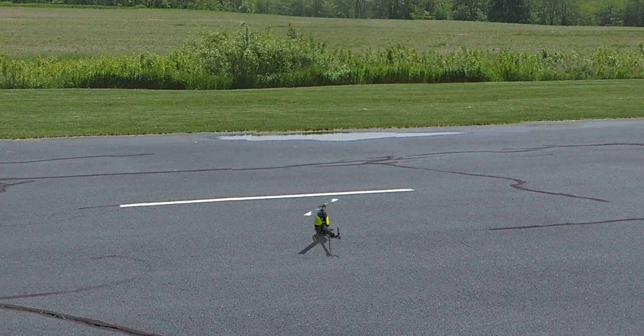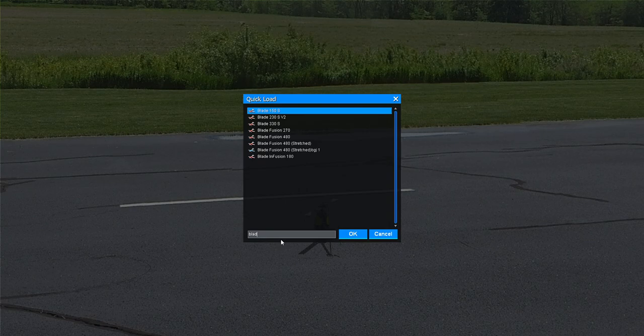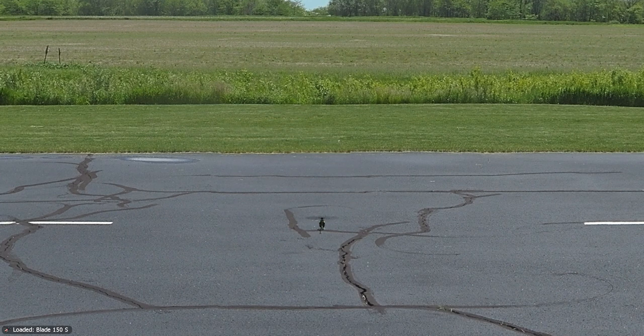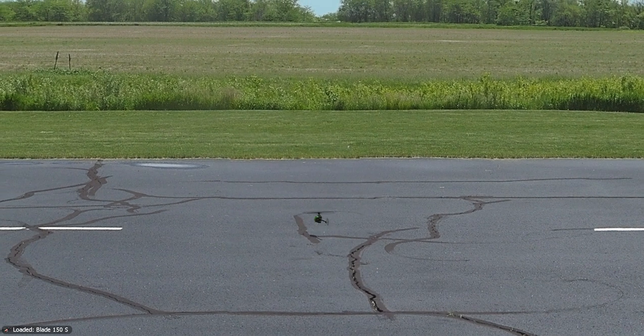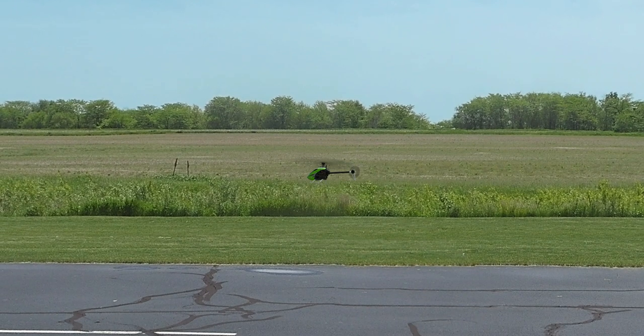I'd like to take a look at the three new helicopters in RealFlight Evolution. I was just flying the Fusion 480 Stretch and we'll get back to that. We're going to go to the little guy right now — we have the new Blade 150S, available in the simulator. I used Ctrl+F to bring up the search dialog. We'll spin it up into idle up two and take off. This is 150 millimeter blades, so we're talking about a very small helicopter.